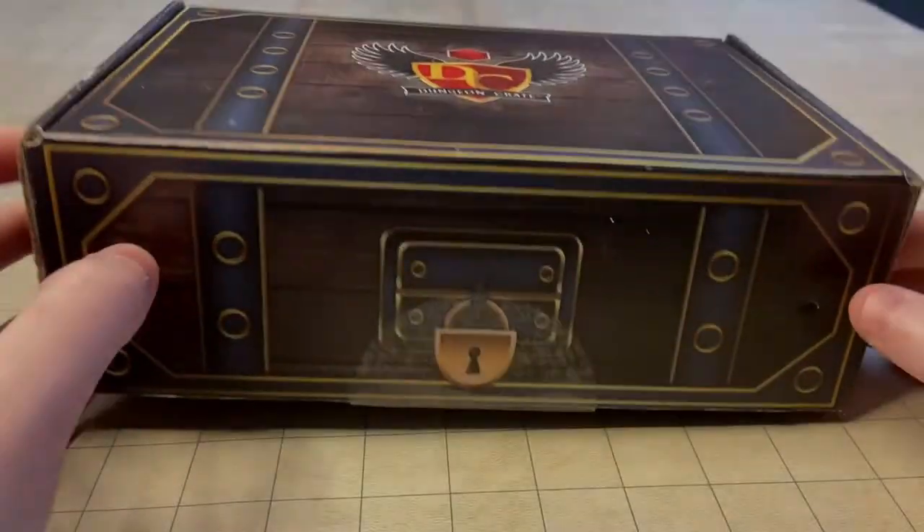Hey there everybody, welcome to Tuck Duck's Trinkets and Terrain. This video we're doing another unboxing of Dungeon Crates, the monthly subscription box for tabletop role players. This is the February 2021 crate. A little bit of a disclaimer — there were a few items that weren't included due to some shipping delays caused by the extreme weather down in Texas. They were included digitally as a few of the adventure cards that are normally included with every crate, so no big deal. Let's open it up and see what we got inside.